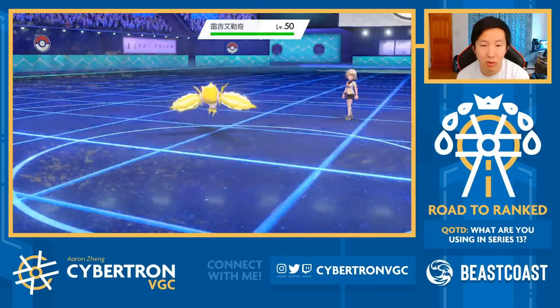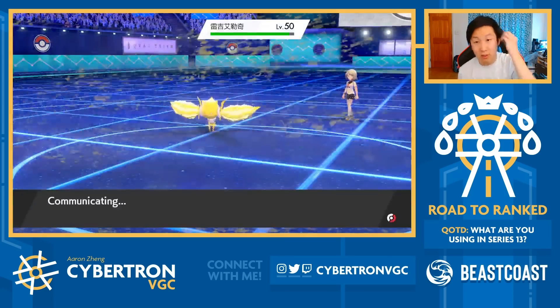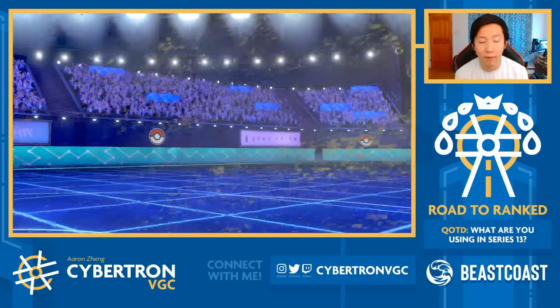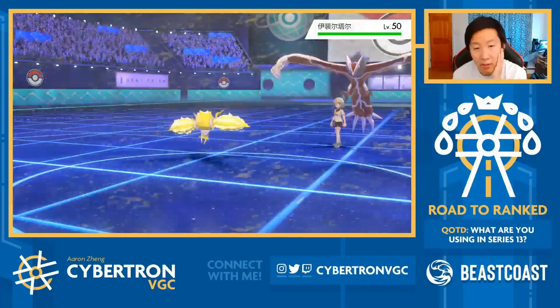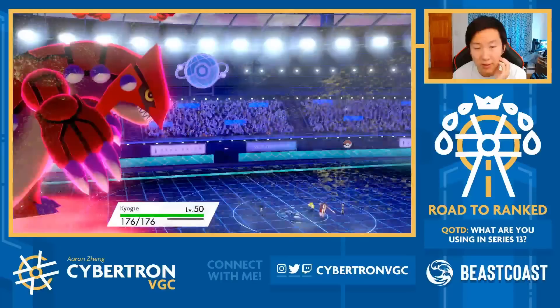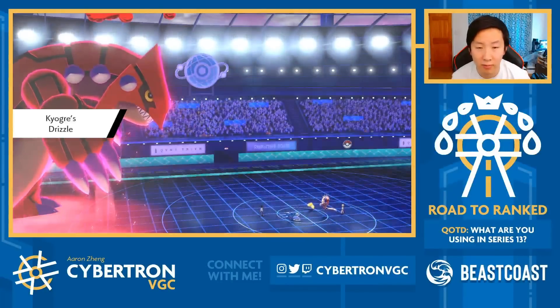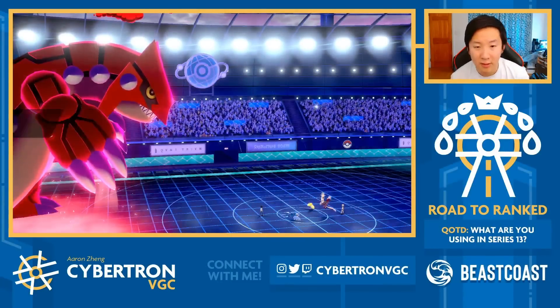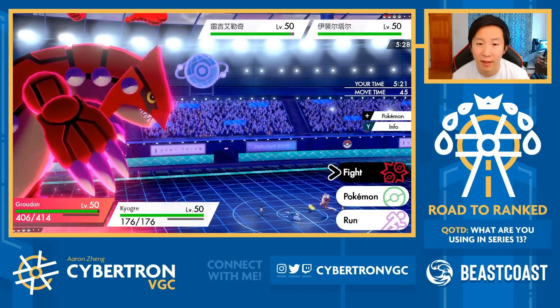I still have one more turn of Trick Room, so they should obviously just double Protect. I can get a Special Defense boost via Max Quake with Groudon, which is obviously fairly valuable here. We never found out the item on Yveltal yet, but I think Life Orb would make a lot of sense. Getting paralysis in this game was just unfortunate because the odds of getting paralyzed from Thunderbolt aren't super high, but we can still win this game, so let's not focus on that.